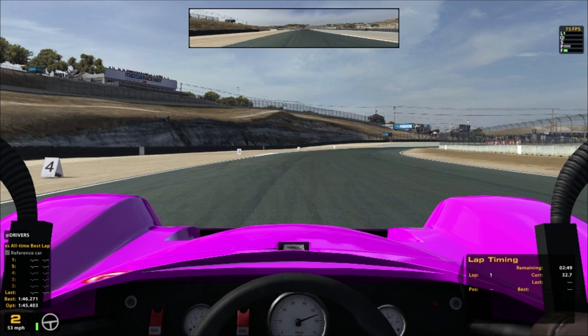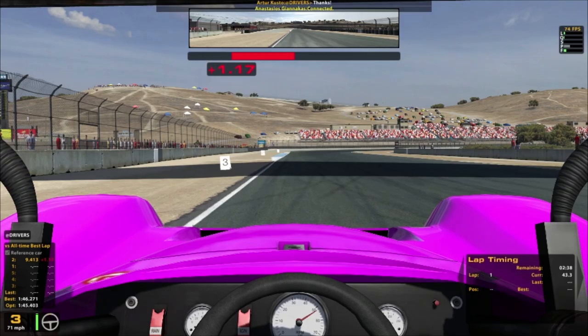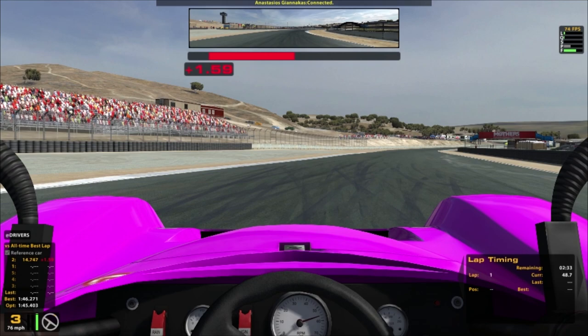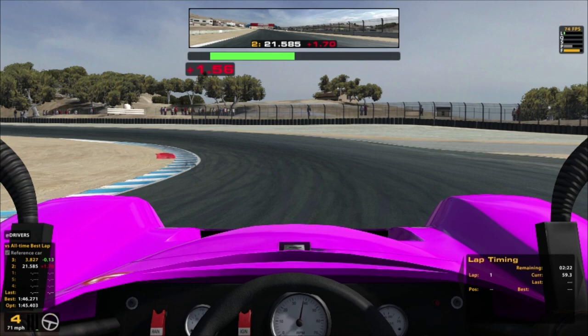So, Laguna Seca, Spec Racer Ford. Not sure what to expect. It's quite a slow car, and as a result you end up with quite a lot of really bad drivers and big crashes at the start of the race. At the start of this race, the strategy is to avoid the inevitable accident, take my time, and slowly potter through the field until I get into first place.